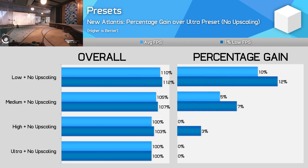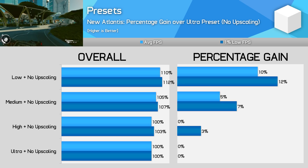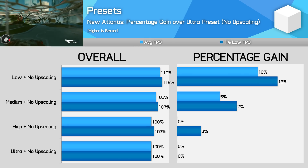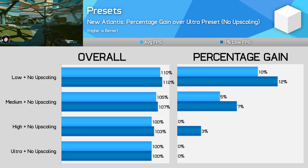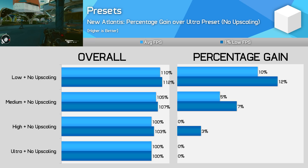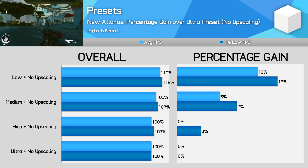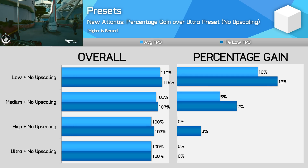Can anything be done to improve performance in CPU-limited areas via adjusting settings? Let's explore every setting in the game to find out, tested using a Ryzen 5 2600X at a native 1080p without upscaling, with a GeForce RTX 4070 to avoid GPU bottlenecks. Preset scaling is highly indicative of what is to come: when CPU limited, there is next to no difference dropping from ultra to high, and just a 5% gain to average FPS when dropping to medium. The low preset with FSR 2 disabled leads to only a 10% improvement in average FPS and a 12% improvement to 1% lows — it doesn't do much to alleviate stuttering as you move between areas.